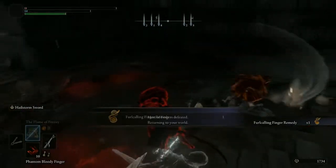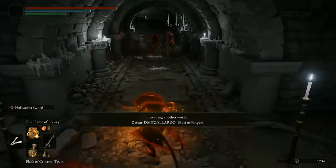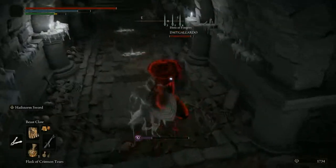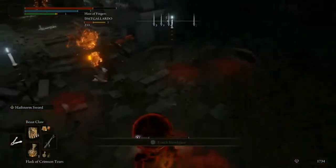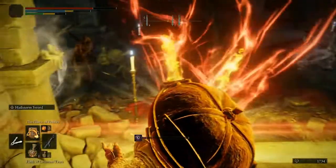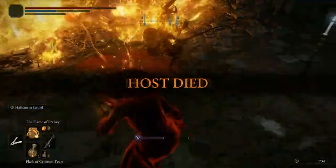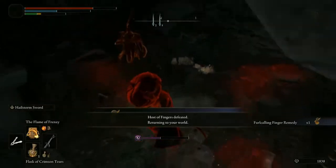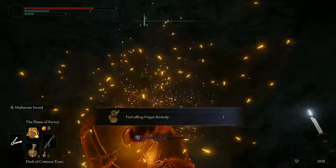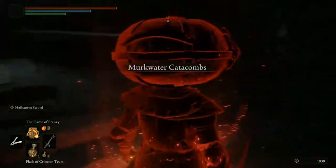A large portion of invasions in Elden Ring so far have been just trying to get the host away from their phantoms so that they can go off and die somewhere else, or more specifically just kind of splitting up the party so that you can engage in single fights rather than three people simultaneously rushing at you across an empty field. And if you are in that situation, you're going to be doing a lot of turn and burning. It's kind of hard to launch a surprise attack with no surprise.